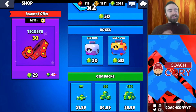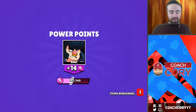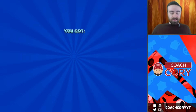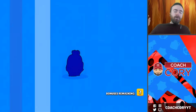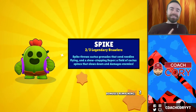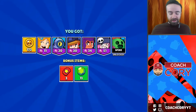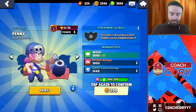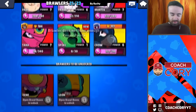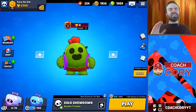All right, I went and spent another hundred dollars and we got another 2,000 gems on this account. Look, I'm not going away until we get a legendary - I want to get a new legendary brawler on this account and I'm just gonna keep opening boxes. Penny is now level five, Frank level six. Oh here we go - we got Spike! That didn't take too long! All right, we got that new legendary brawler, exactly what I wanted! Penny's level six now wow - we got Spike, baby, let's go!